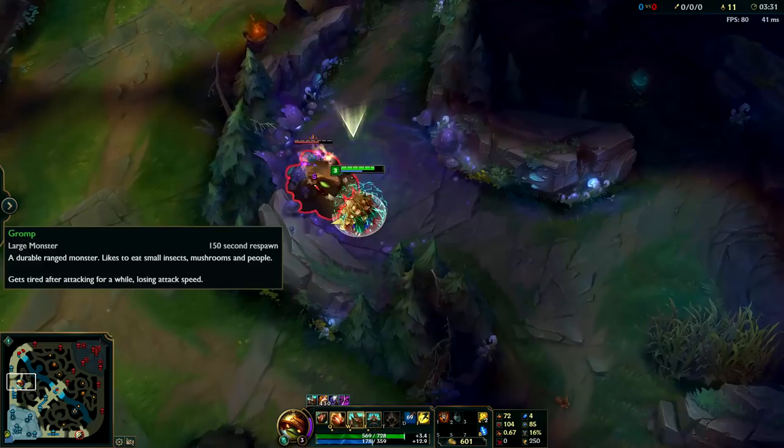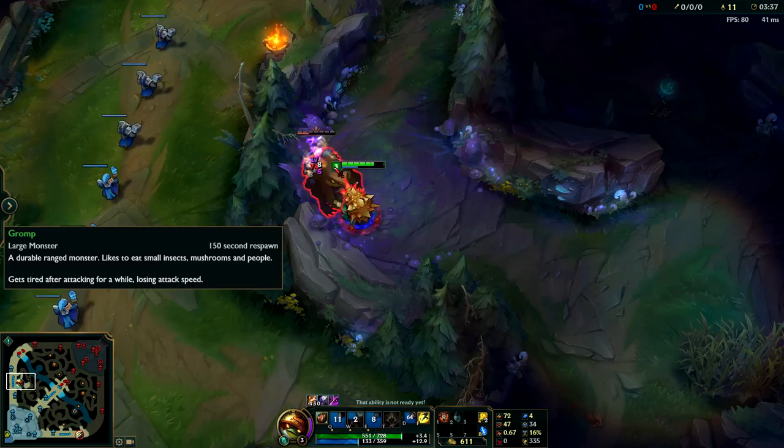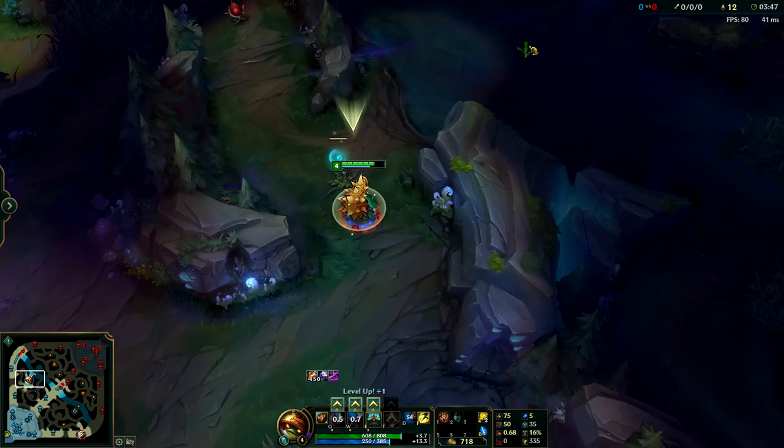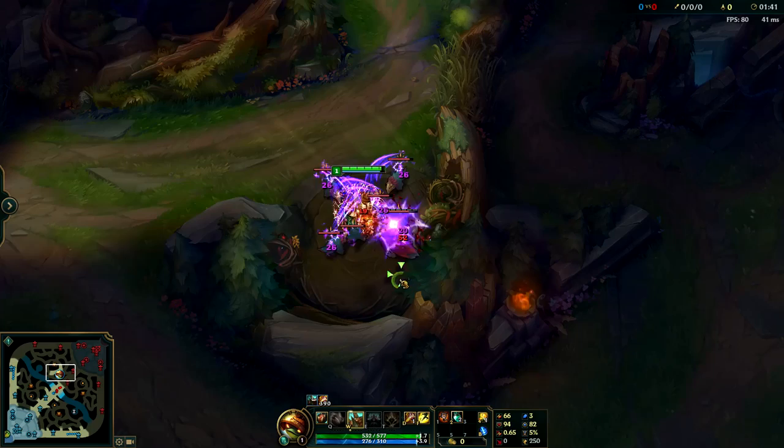Your W and E on Rammus do not get lower in cooldown the more you level them up. However, your Q gets much lower in cooldown and speeds you up much faster. This will make your ganks a lot stronger — you'll get in on them better, and you'll be more likely to land your Taunt since you can close the distance. Also, your Q does a lot of damage, so the more you level it up, the more it turns into a burst.